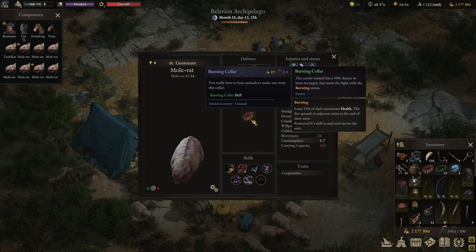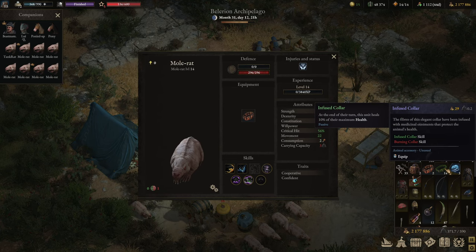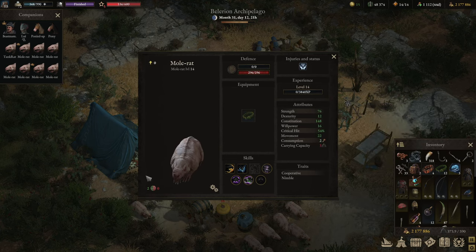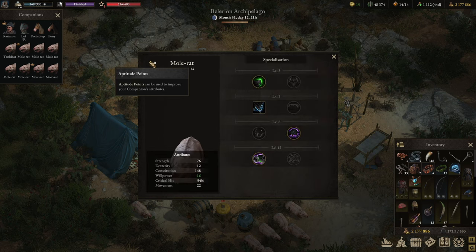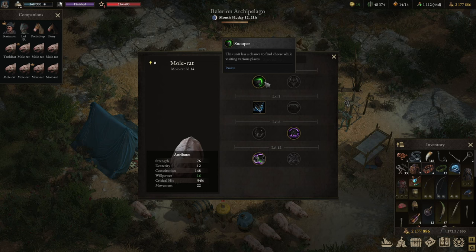I'm running the burning collar and trying to do that yet again. We got one tank rat — let's put a couple of regenerative collars there and a couple of burning collars. The reason I'm choosing burning collars is because they can be immune to the effect of fire thanks to one of their traits: Remarkable Organism. But let's go through it one by one.